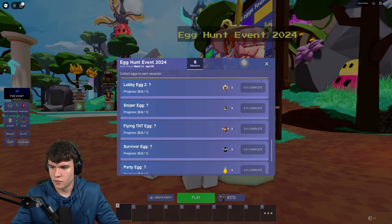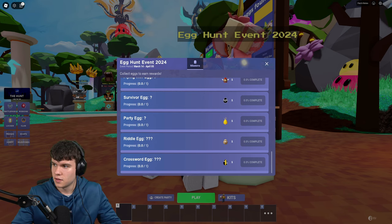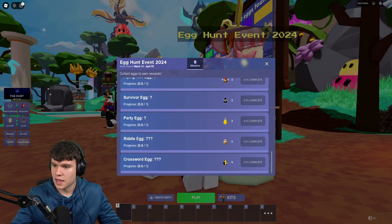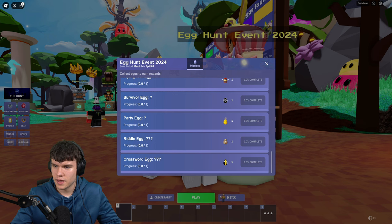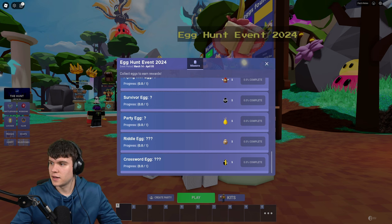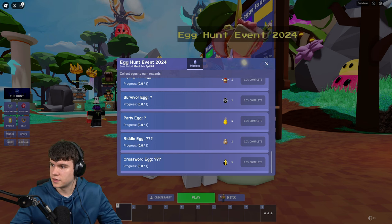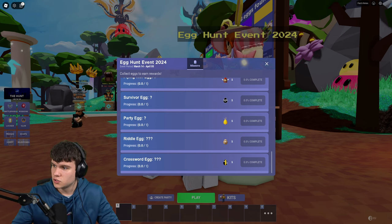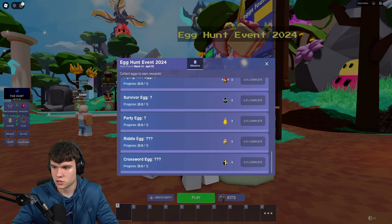In order to go ahead and get a few more — for example, the Party Egg. You guys need 8 people in a party for the Party Egg, and then you'll be able to go and get the Party Egg. Then we have the Crossword Egg. You guys need to get 125 kills in a Red Bulls match, then go up to the door and knock. That's how you can get the Crossword Egg.